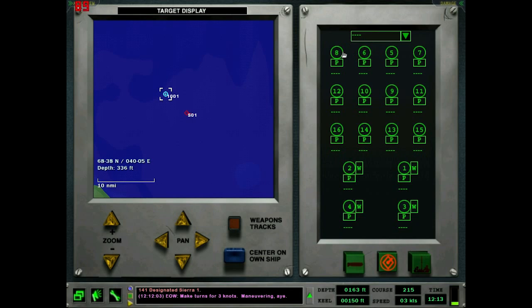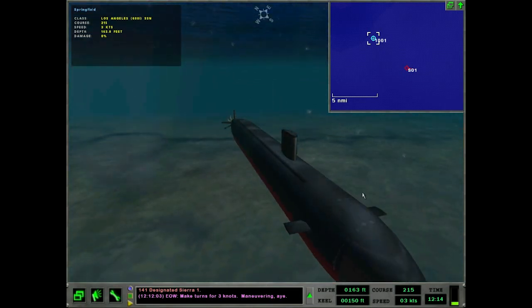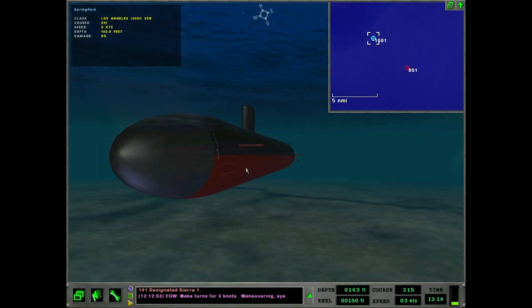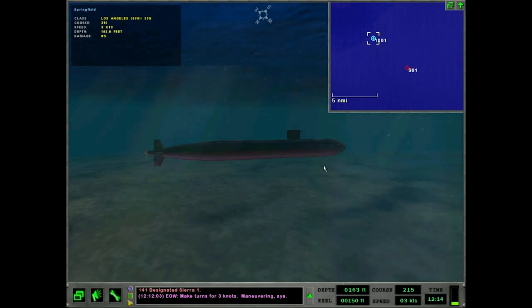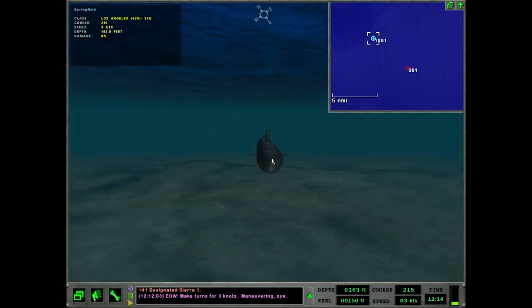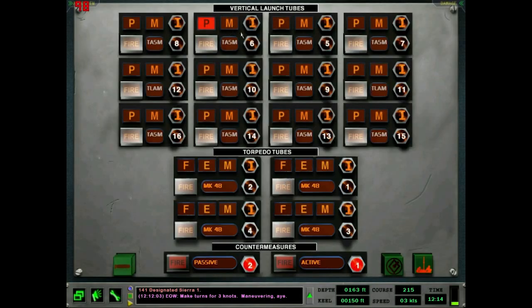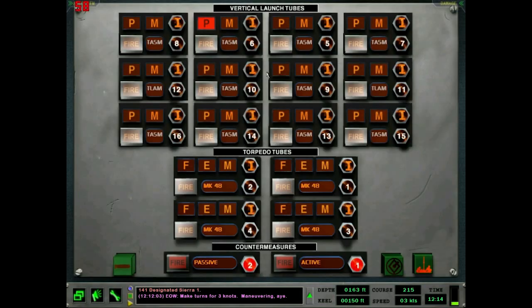Like a ballistic missile submarine, except we launch cruise missiles instead. So we've got 12 vertical launch tubes and then 4 torpedo tubes. The vertical launch tubes are right around here — you can kind of see them. The torpedo tubes are right here; they launch out at an angle. On the Russian submarines the torpedo tubes come straight out the front. So if you're really close to a ship you might want your sub facing toward it so the torpedo comes straight out towards it, but that's really a close-in kind of thing.